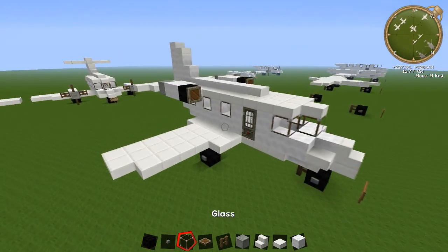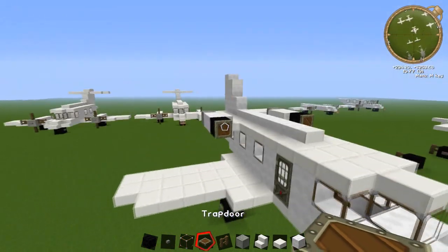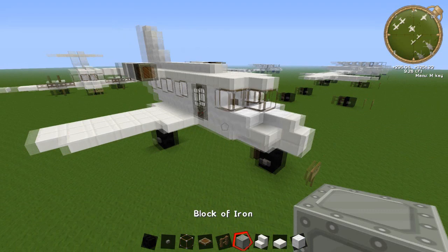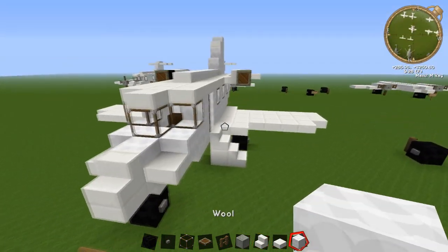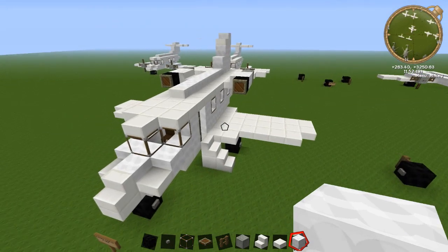So what you're going to need is black wool, buttons, glass, trap door from these kind of parts, fence, block of iron, court stairs, court slab and a block of wool. So let's get to this tutorial.